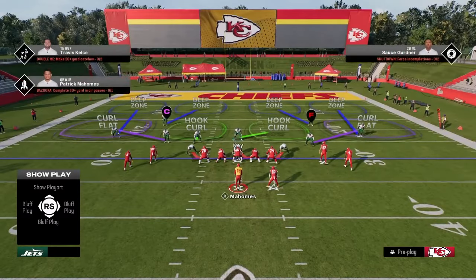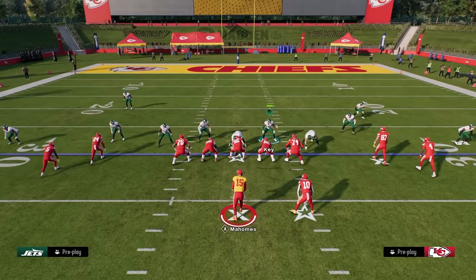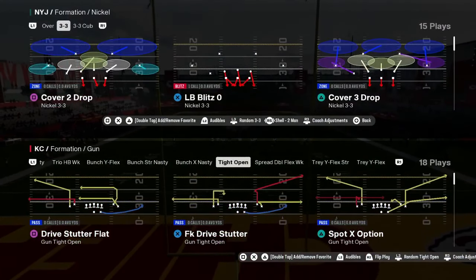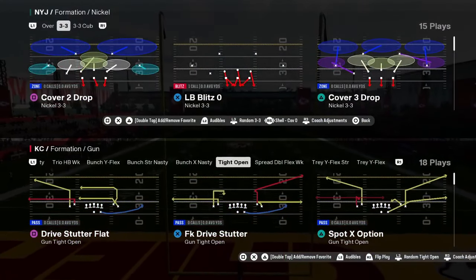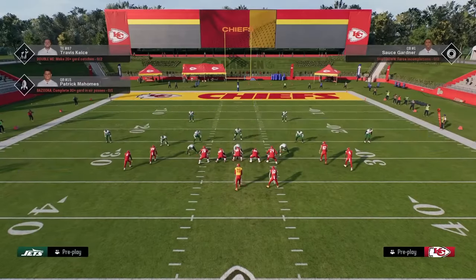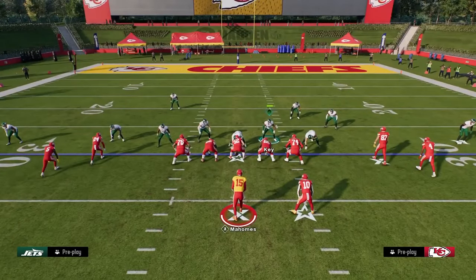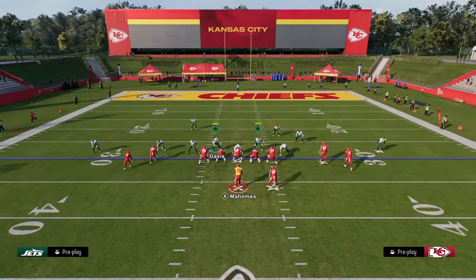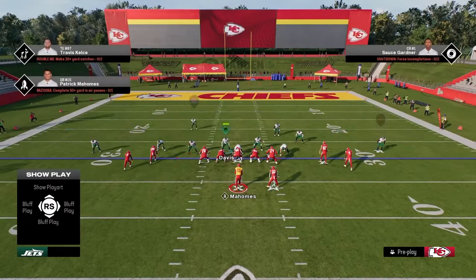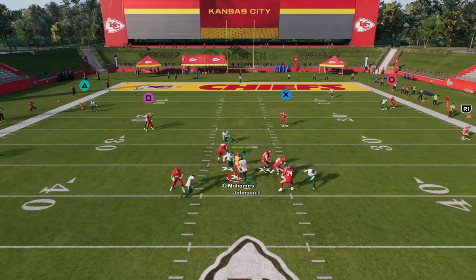You can run this blitz out of any play. You're going to show blitz, and you want to be in a Cover 2 or Cover Zero shell — if you're playing man, Cover Zero; if you're playing zone, Cover Two. With the linebackers in a better position, just blitz the linebacker straight down, then user the linebacker opposite the running back, and slant away from the running back. When it works, you get crazy pressure through the A-gap.